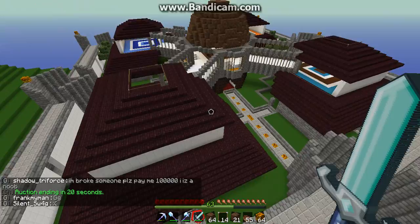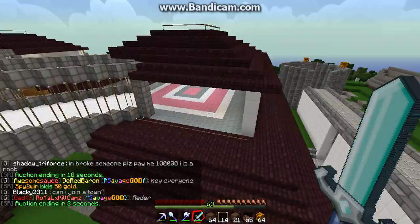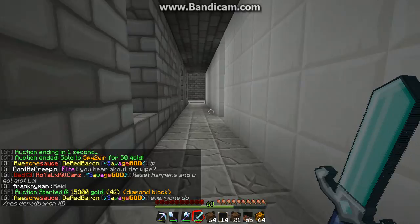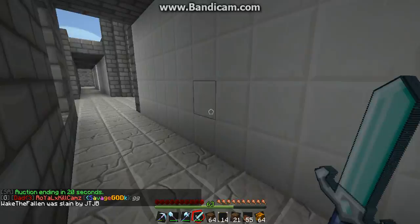From the outside, all somebody coming by could see is just a quartz wall. But then on the inside, it was all glass, so that each of the rooms had visibility to each other and to the central area. The exterior had a walkway that goes all the way around it, with nice windows for the views — and more creepers.